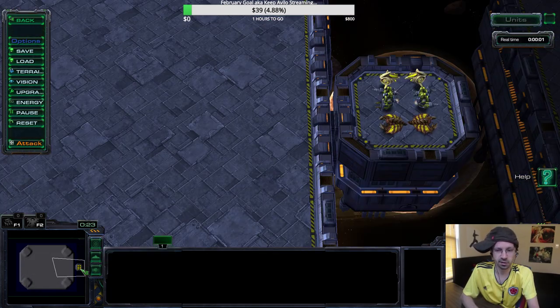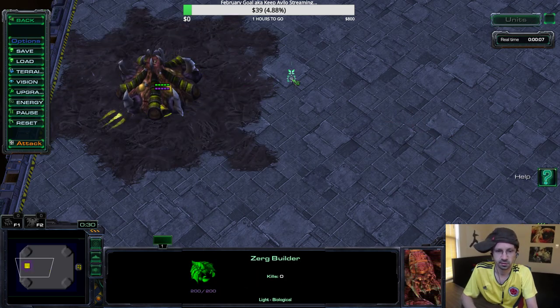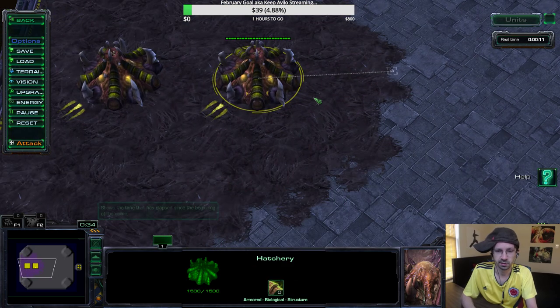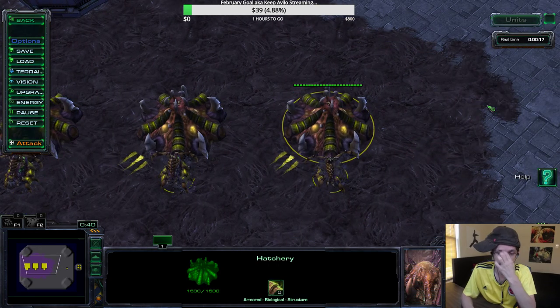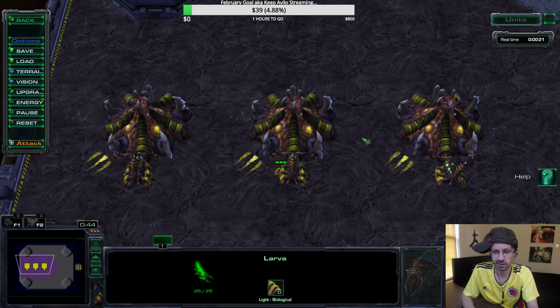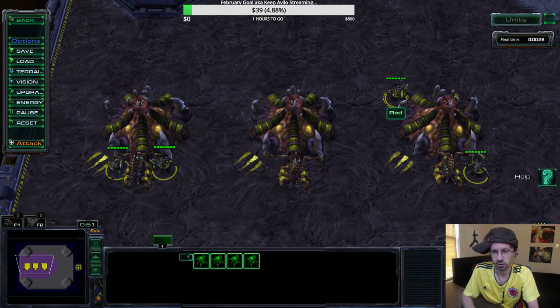Let me just grab a drone here. I'm going to build a hatchery here, build another hatch, and build another hatch, then a queen, queen, queen. And let's make a couple of units — just make a couple of roaches.